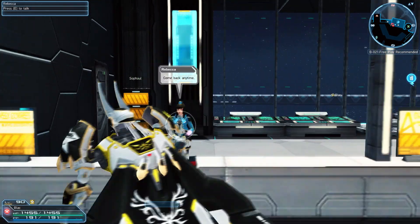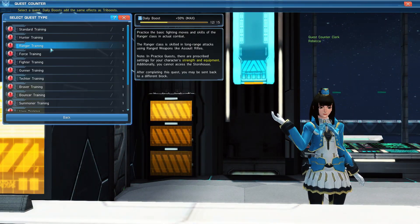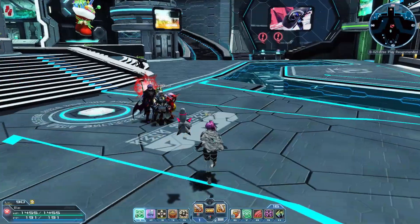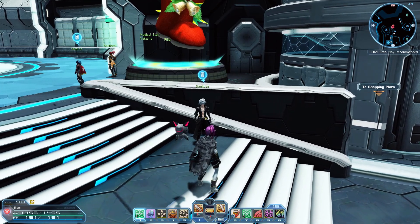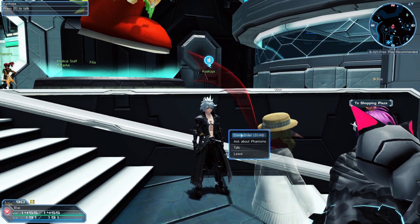The Practice Quest will help you get a feel of how Phantom's photon art shifting works, though we'll be getting more into that in a few minutes. The NPC Kyoka, who's located on the far right side of the gate area center staircase, will have a bunch of client orders for you to do, some of which will reward skill points.